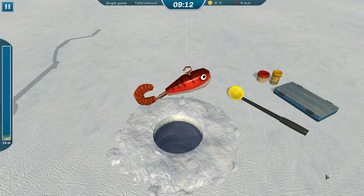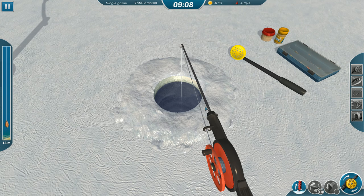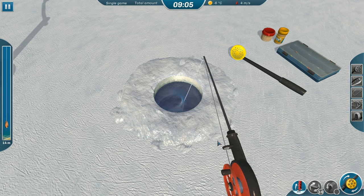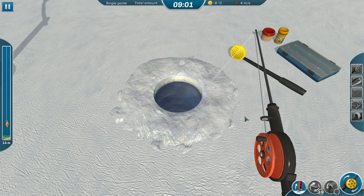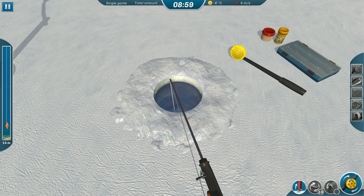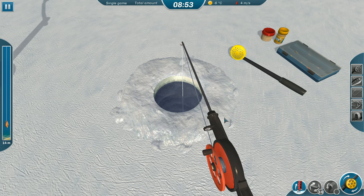Now we got action! Put a little worm on the barbie — instant bite! Nice and easy. Give us a little bite here. It's bobbing, it's bobbing! When we have a bite, how do we know what to do besides panic?